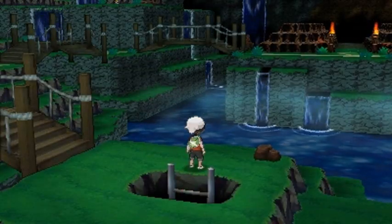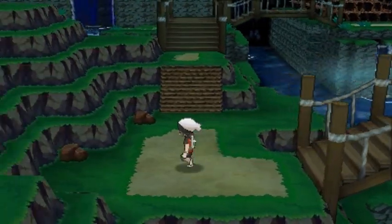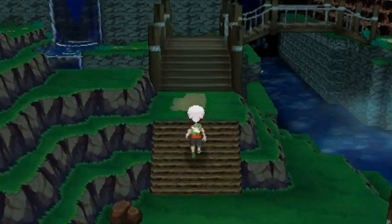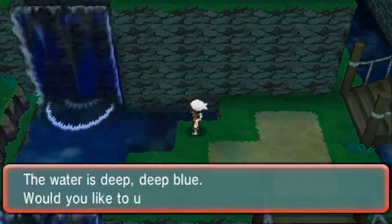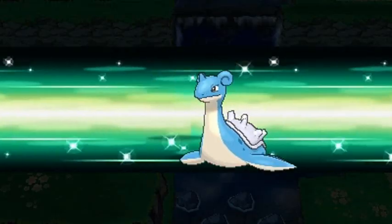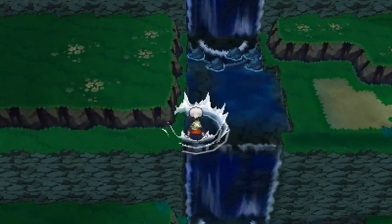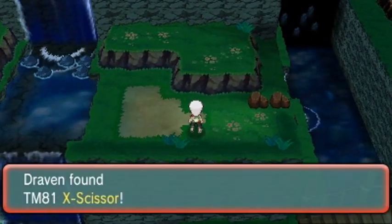It looks like we're getting towards the very end of Victory Road. I have a feeling we're going to be seeing somebody right here. Here is the new area and yes — Waterfall! I love how I say 'I think.' Nessie, do your thing. And we found an item — it's the X-Scissor attack, which is a very powerful bug type move.